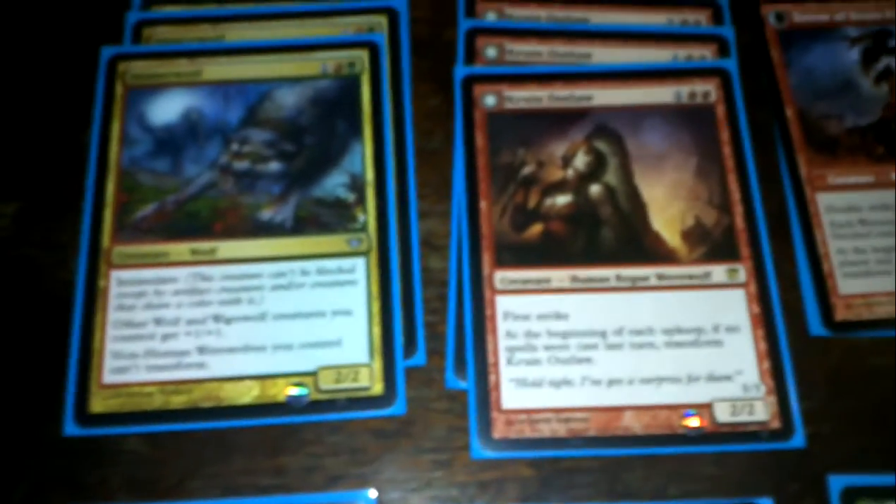Here are the three-mana drops. I have eight creatures including the Immerwolf. This is the captain for the wolves — it has intimidate and other wolf and werewolf creatures get +1/+1. Also, non-human werewolf creatures cannot transform, so once you flip your werewolves they no longer transform back. Here's the Kruin Outlaw. This one is from Innistrad — it has first strike and it's a 2/2 creature when it comes into play. When it flips it becomes pretty strong: a double striker with 3/3, and it has pretty much the same thing as the Pyreheart Wolf except only werewolf creatures have to be blocked by two or more creatures whenever they attack, and it doesn't even need to attack for that to be present.